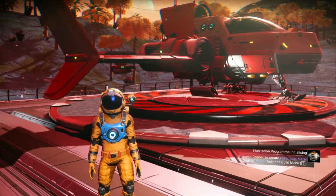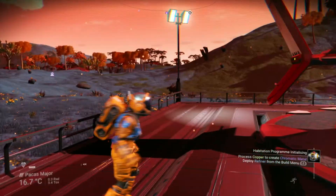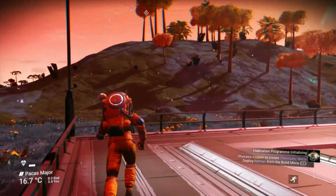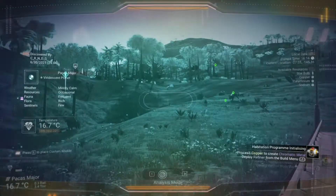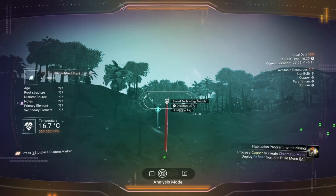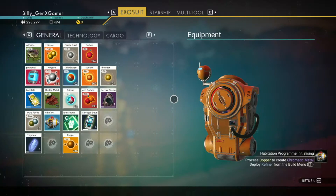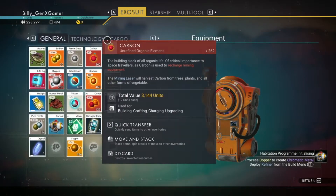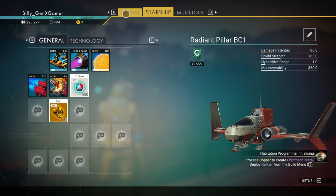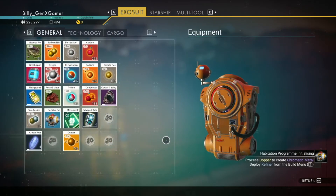Hey everybody, welcome back to episode two. Today I'm going to head over to that portal and build a base. But first I need to find some more buried technology. I have six right now and I need 15 — we'll see when I get there why I need 15.